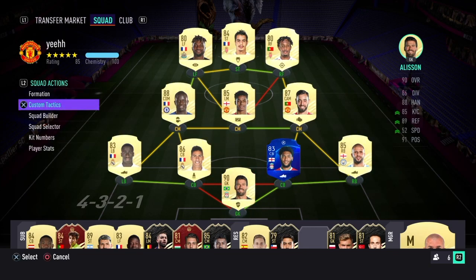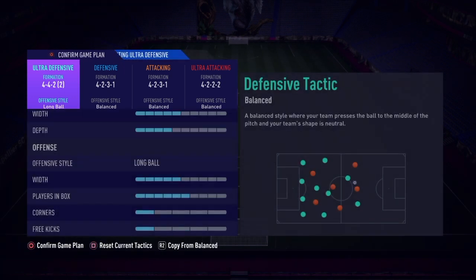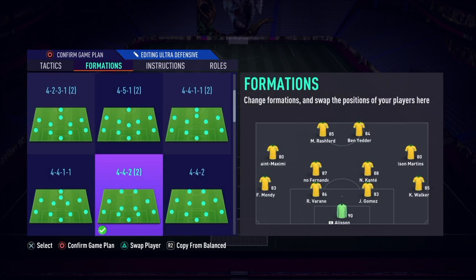Hi guys, Speedy here. Today I'm going to show you what formation to use if you want to get into the gold area in Weekend League. We're gonna start off with the 4-4-2 formation, one of my favorites — not only because it's very defensive, but it's also very attacking if you really use the correct features for it. You guys can copy these settings right here if you want.